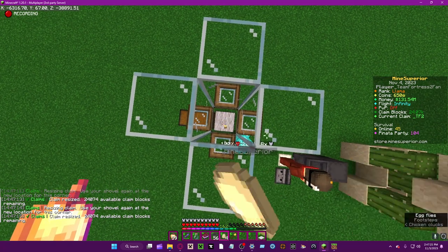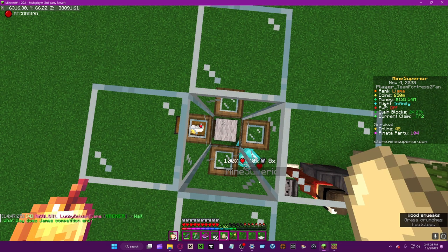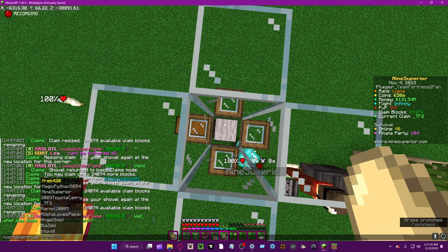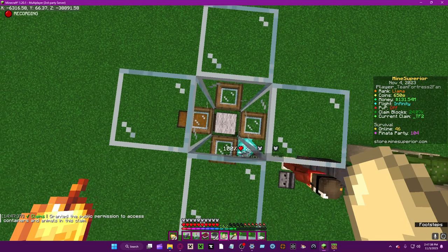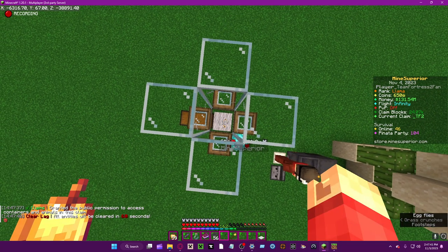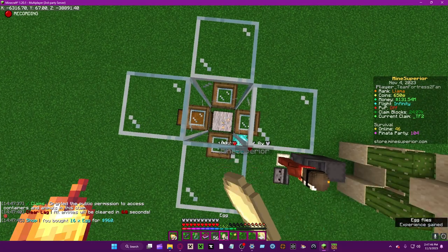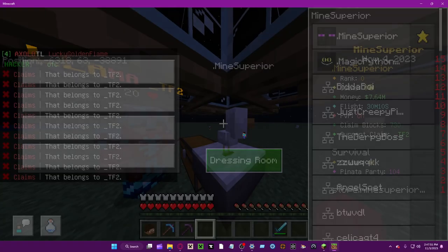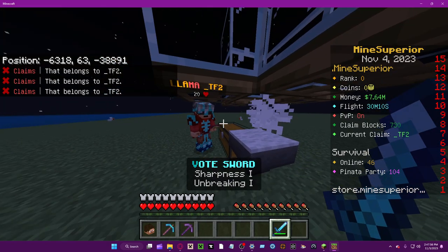Let's spawn another chicken and do one more important thing: type 'container trust'. You can type 'public' or 'all' — I prefer using 'all', but you can do either. Let's spawn another one. Before, you could see it didn't work — now see, it works.